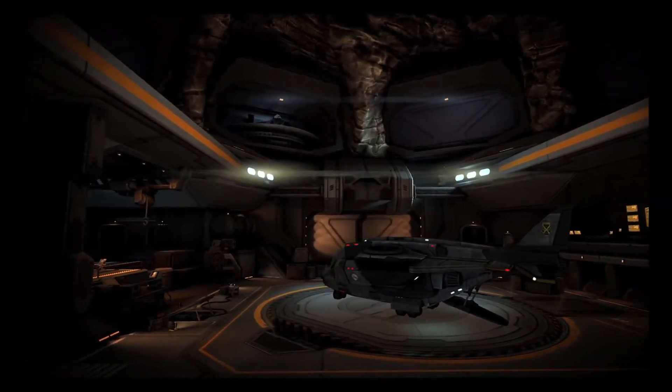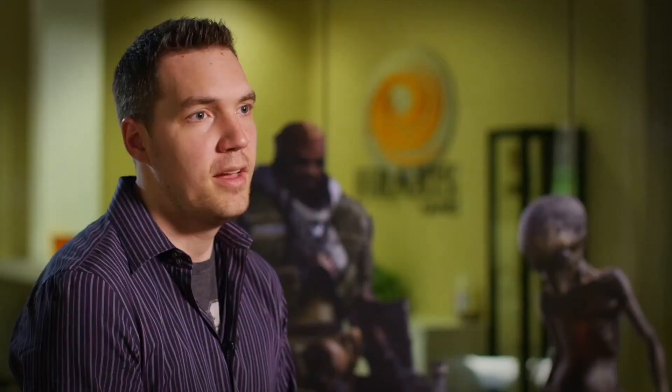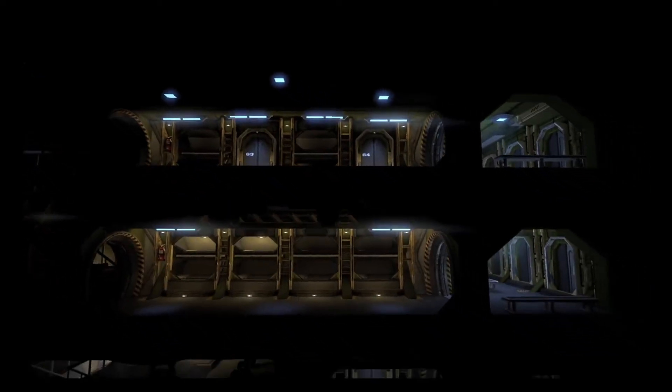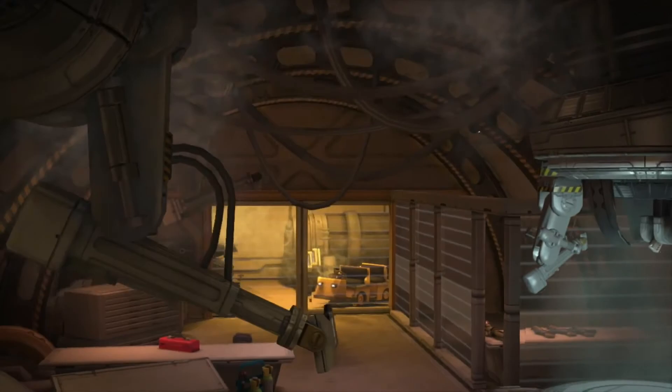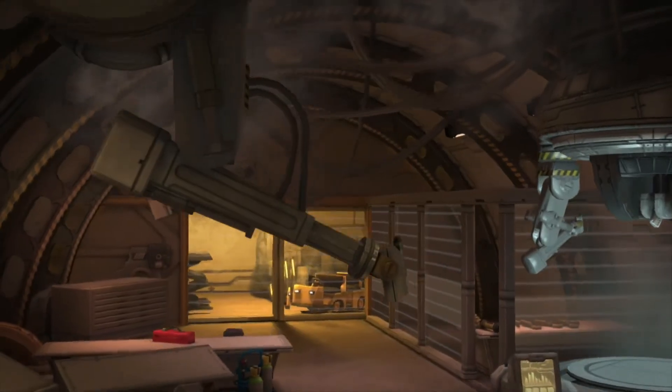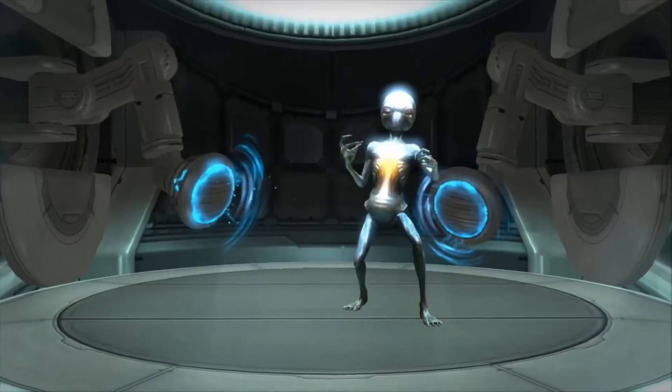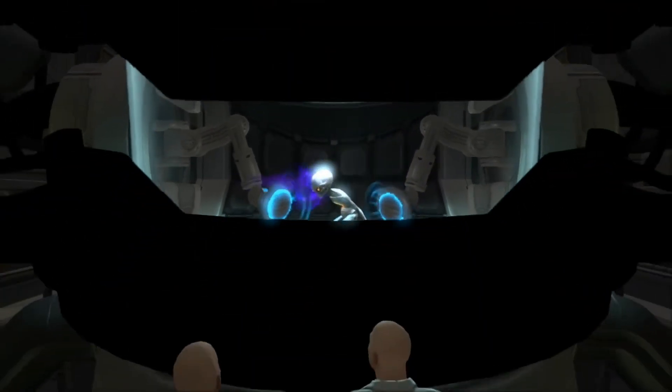Then you have the hangar, which is another static facility — that's where you manage your interceptor jets and give them different weapon loadouts. You can even eventually upgrade the interceptor itself. There are workshops, which also speed up the rate that manufacturing progresses. Beyond those static rooms, you can excavate deeper and add dozens of different room types. We have the foundry, which is an upgrade center — you can upgrade how your weapons work and create all new items for your soldiers. You can also capture a live alien and place them in the alien containment facility and see them pissed off in there — a muton banging on the glass or a sectoid trying to mind-merge its way out.